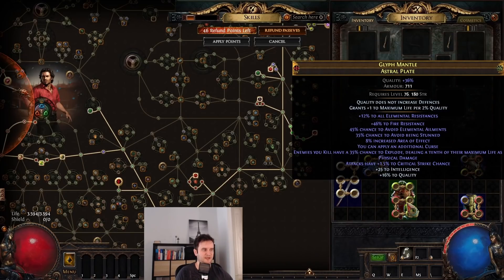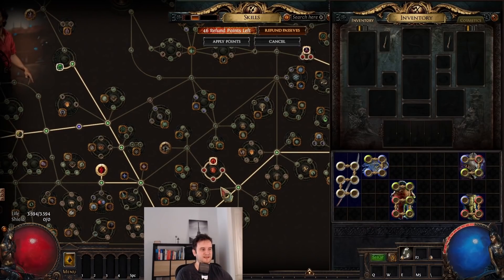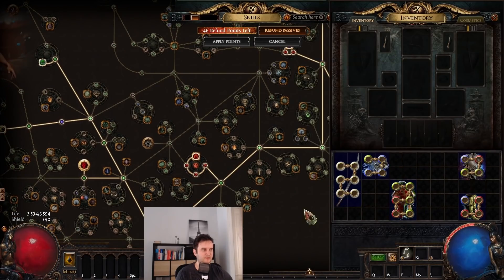The chest — as I said, I would go for the exploding mod. I really think it adds a lot to the build. It is, in my opinion, the only required mod on the chest. I also went for chance to avoid elemental ailments. Initially I wanted max life, but since I hit this mod and it's really expensive to recraft the chest, I just went with it and went for these elemental avoidance mods.